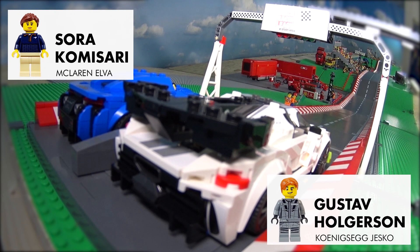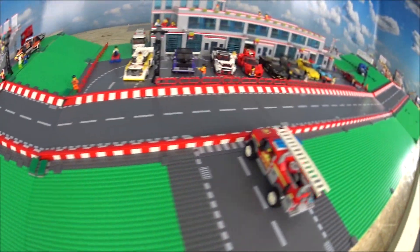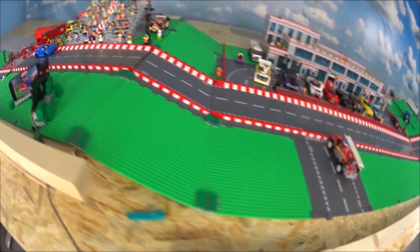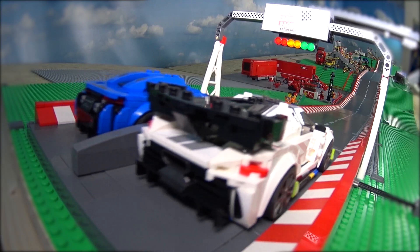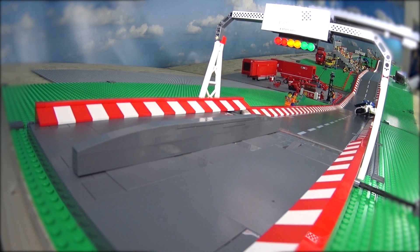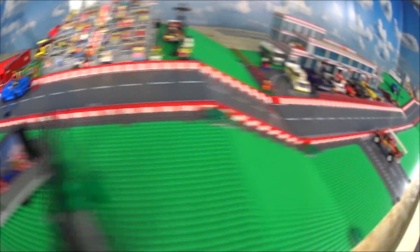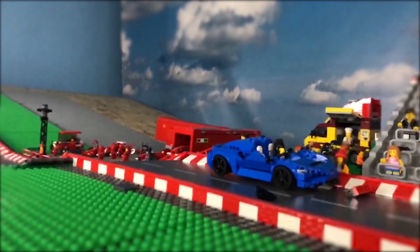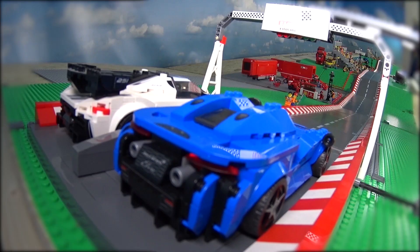Our third quarter-final race is Zora Commissari in the McLaren Elva racing against Gustav Holgersen in the Koenigsegg Jesko. A good start by both, but nobody crossed the finish line — both have problems. In the slow-mo, I think Zora pushed the Koenigsegg out of the track, but then had problems herself. After the first jump she got stuck on the slope. So no winner this time.